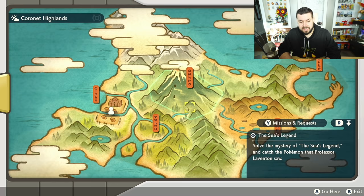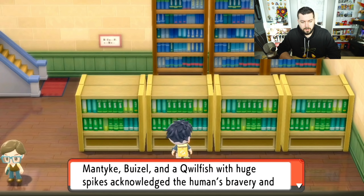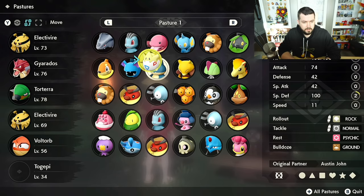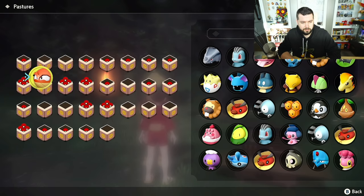The book mentioned the east sea, and we know that Shellos appears in two areas: the west sea version in the Obsidian Fieldlands and the east sea version with Gastrodon in the Cobalt Coastlands — so let's head over there. The book calls for Mantyke, Buizel, and a Qwilfish with huge spikes. We know Qwilfish now has a new regional evolution: Overqwil.